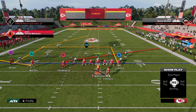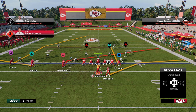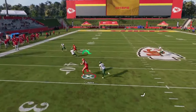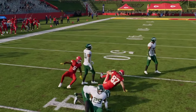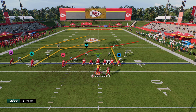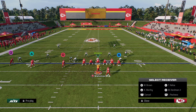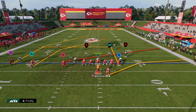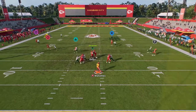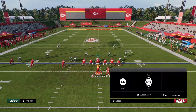We're going to stem the tight end to about 15 yards of depth for a deeper in route, and then put our running back on a table route. This is a slant-post or shallow concept, and it's great against man coverage because stemmed-out routes this year are so effective at consistently beating man. You can also put a stemmed out route and in route on the left side to get more opportunities to beat man coverage.